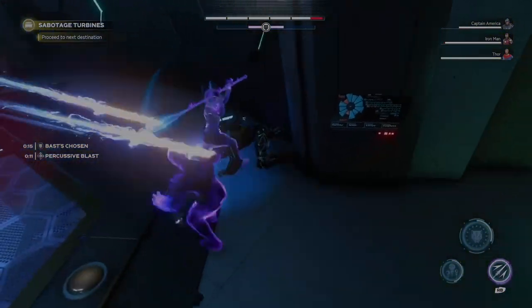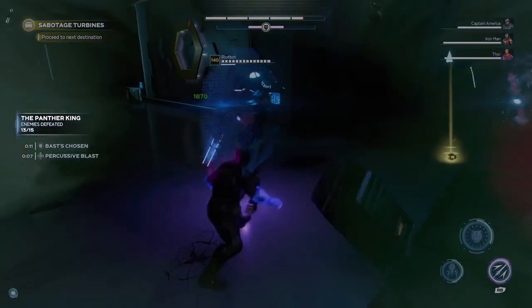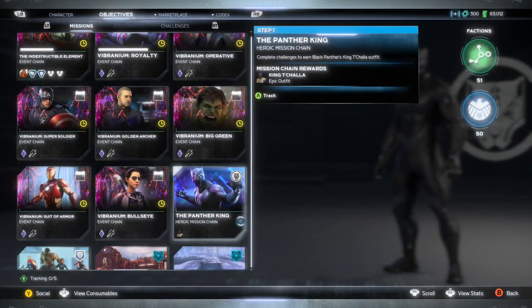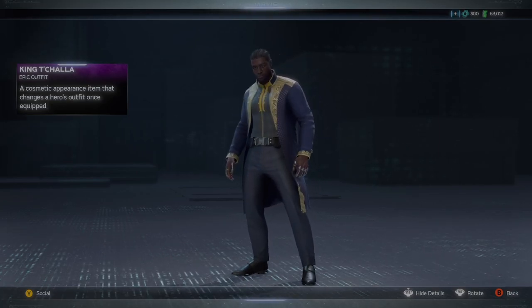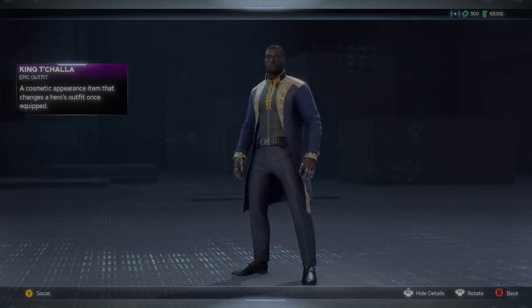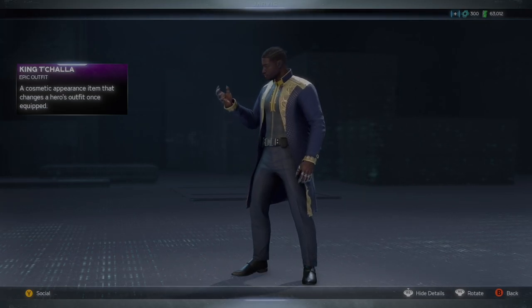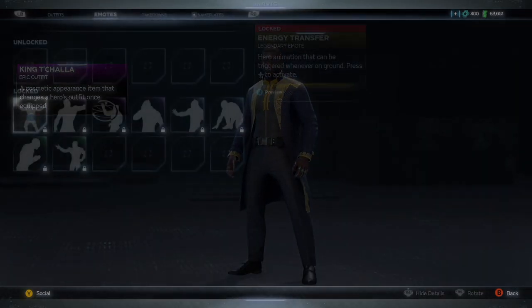One more thing before I go — this mission chain appears to be a bit bugged out. It was for me and I've seen other people have this issue as well, where whenever you complete it you don't get the skin rewarded to you. Luckily on Reddit I saw two solutions: one was to go to campaign mode and from the war table go to the Wakandan outpost, and the second was to sit on the throne in the Wakandan outpost. Hopefully one of those options works for you. If not, we're just going to have to wait for a fix.